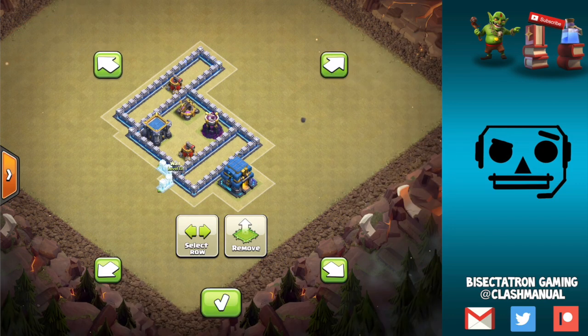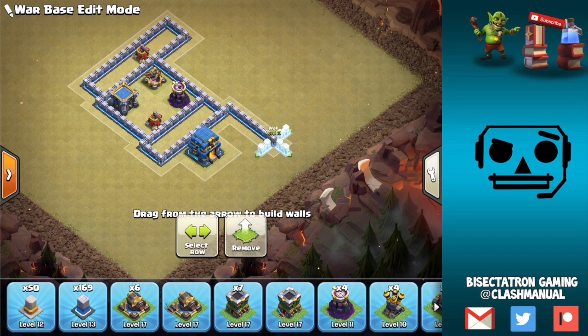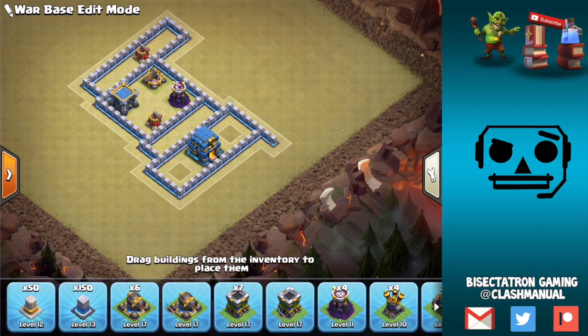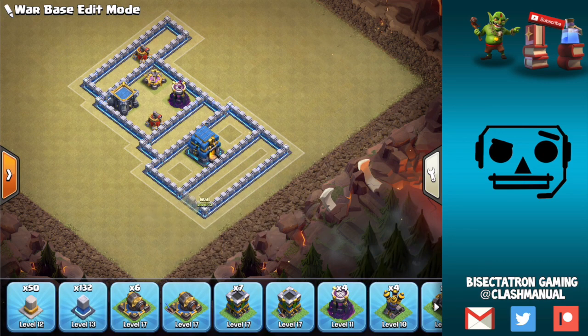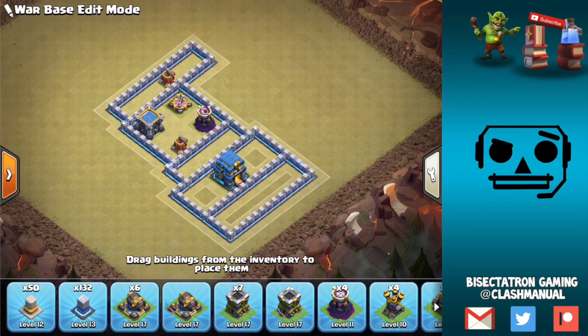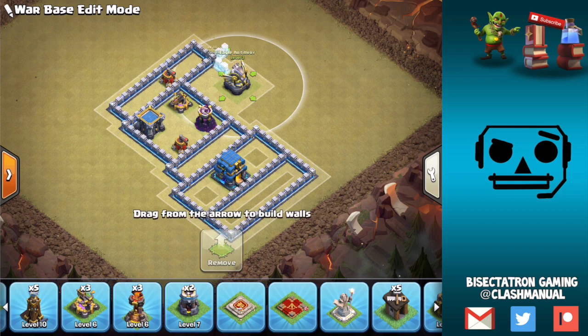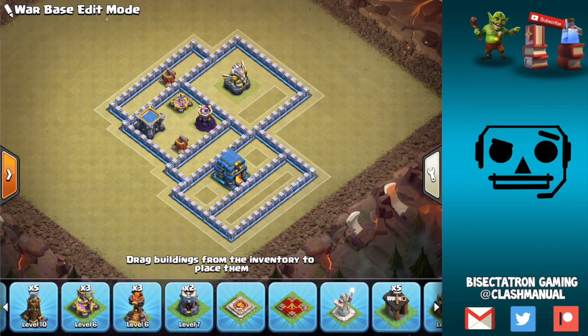We're going to move everything this way a little bit. Now the Town Hall is very separate, which is perfect. We'll go around like that and make it its own compartment. We're going to put the Eagle kind of away from a lot of stuff as well — something you want to look to do. We'll keep the Eagle isolated in its own big compartment. That'll be the Eagle's location.